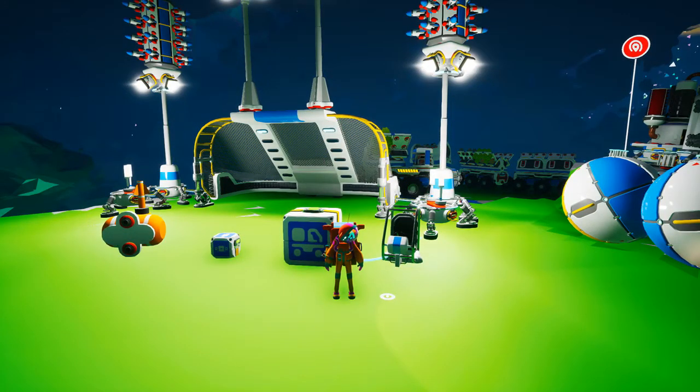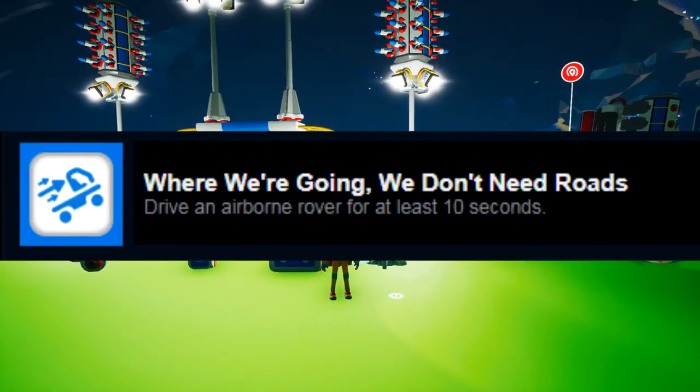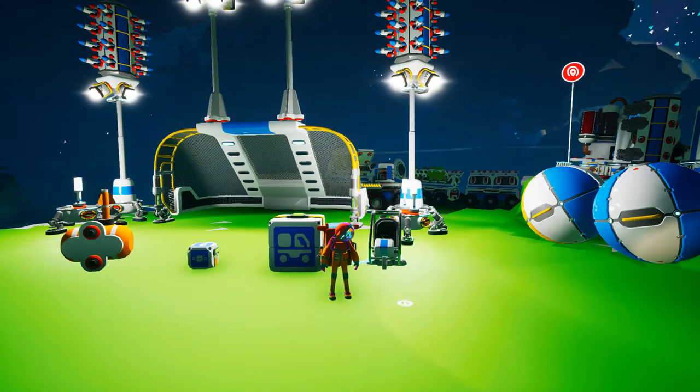Hello and welcome to another Dougie O'Brien guide on achievements. This time this is for the Astroneer achievement — 'Where we're going, we don't need roads.' This one is for driving an airborne rover for at least 10 seconds.